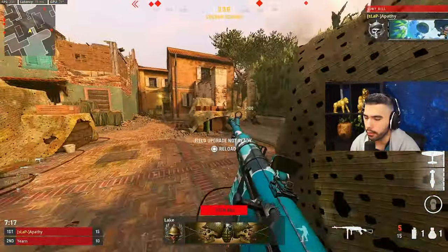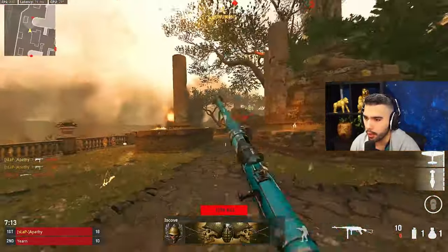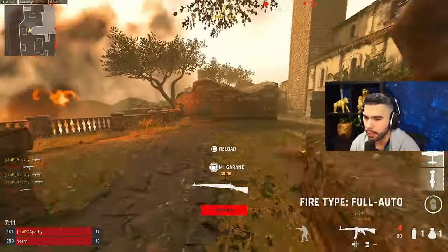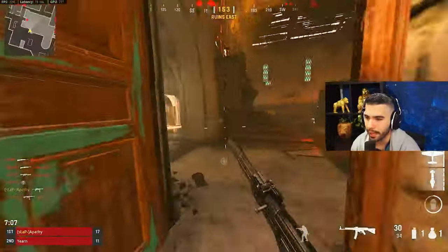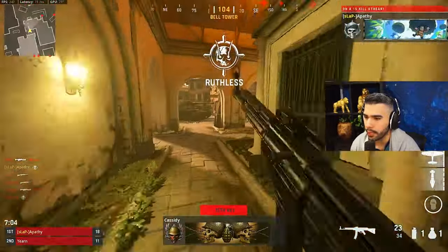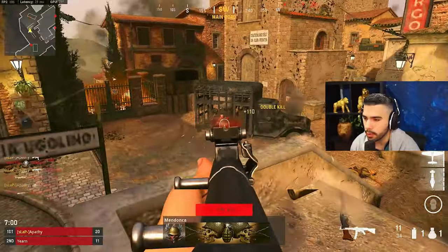Standard starts off kind of slow and goes faster as you go. Linear is just one speed at all times. Dynamic, once you get used to it and perfect it, allows you to play at your full potential and hit some really nasty shots, especially when it comes to snapping onto someone.